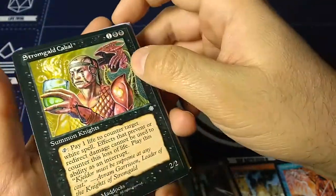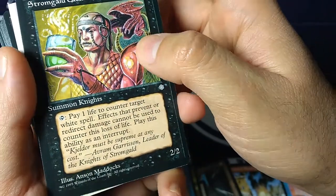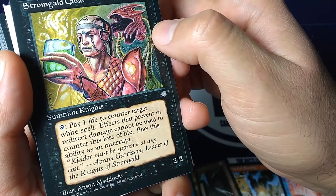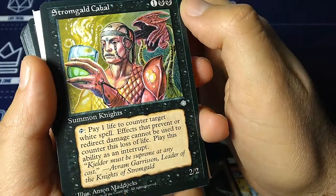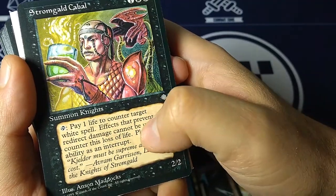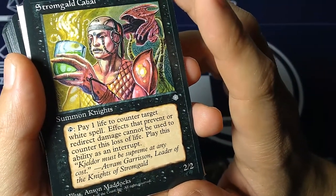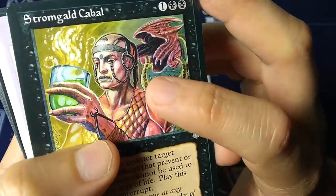Stromgald Cabal — look at that art from Anson Maddox. One and black black, summon knights. Tap and pay one life to counter target white spell. All effects that prevent or redirect damage cannot be used to counter this loss of life. Play this ability as an interrupt. Back in the day we had interrupts, which were faster than instants — nowadays an interrupt is an instant. So countering white spells turn after turn from black. 'Keldor must be supreme at any cost.' — Avram Garrison, leader of the Knights of Stromgald.